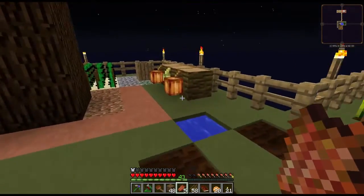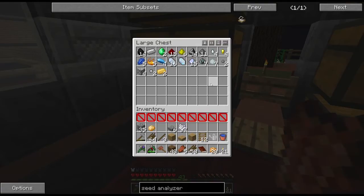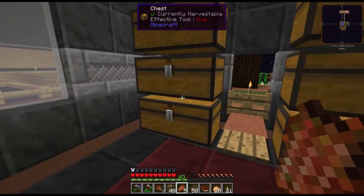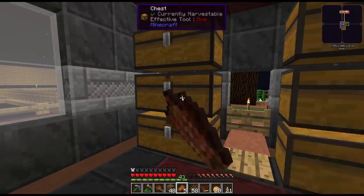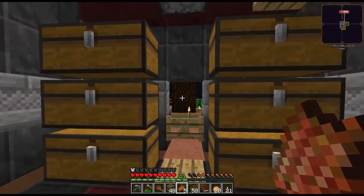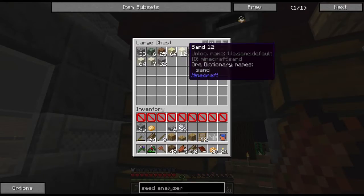I also did a lot of sifting. Right here we even got an achievement for the charged certus quartz. I did two stacks of gravel, one stack of sand, and one stack of dust. These are all the ores I got. I already used some iron because I made two sets of shears for leaves to boost production, but I haven't made some in a while. This is all the stuff I have ready.